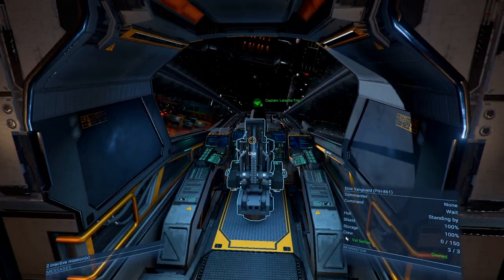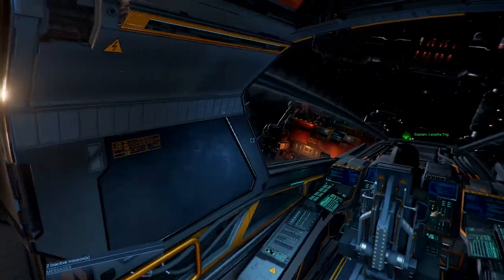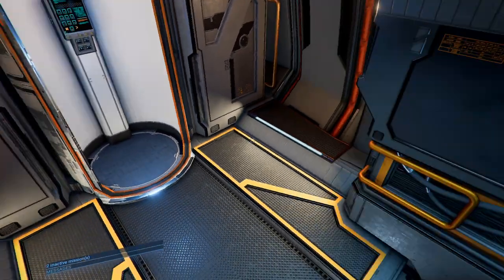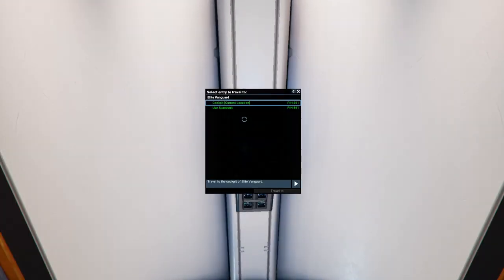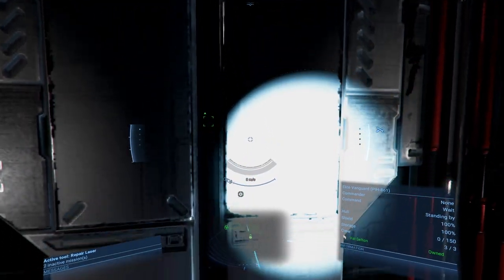Welcome back everybody, we're back inside our ship. I just want to quickly cover how you get in and out of your ship, because some of you may want to know. The first thing you do is go to your transporter room — it's at the back of your ship — use your transporter room and select space suit, confirm that, and it takes you outside of your ship.